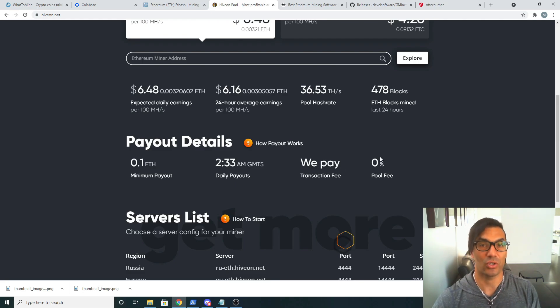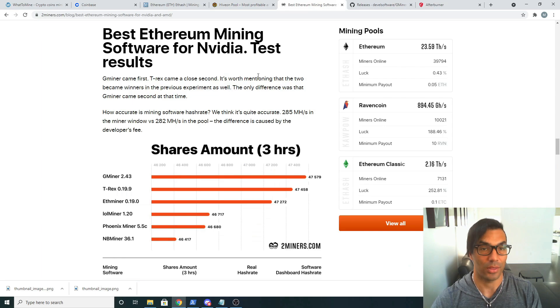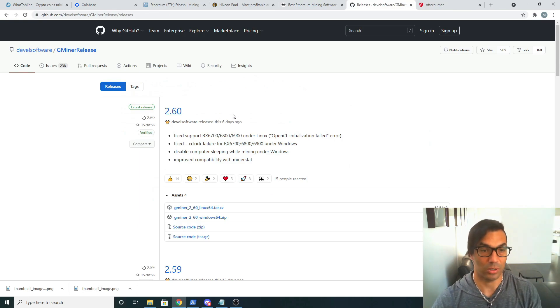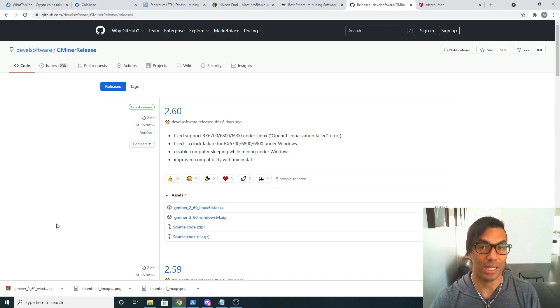Hiveon pays the transaction fees and there's no pool fee, which is why I select this pool. Now that we have the pool selected, we're going to look at the best mining software. I chose to use GMiner. We need a piece of software that's going to convert our GPU power into the Ethash — which is the Ethereum algorithm — and put it onto the network. We're going to download GMiner from the link in the description below. Click on it, you'll see a zip file for Windows. We're going to open the zip and extract it to our desktop.